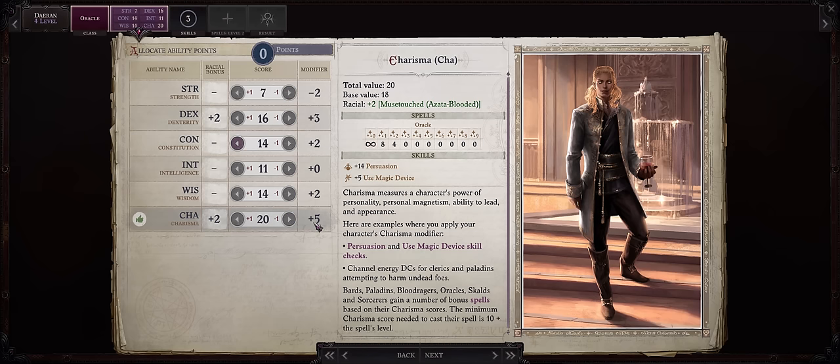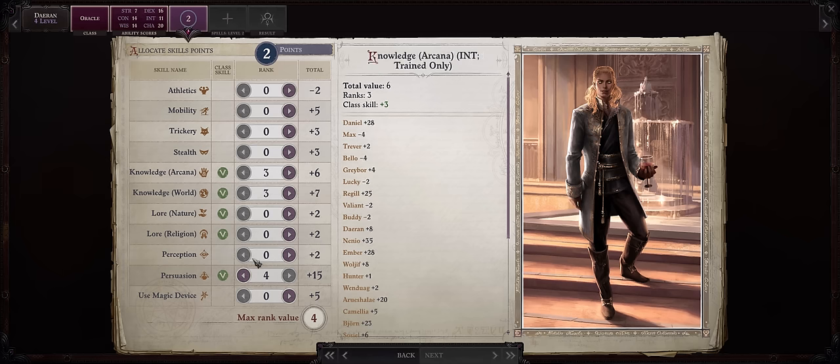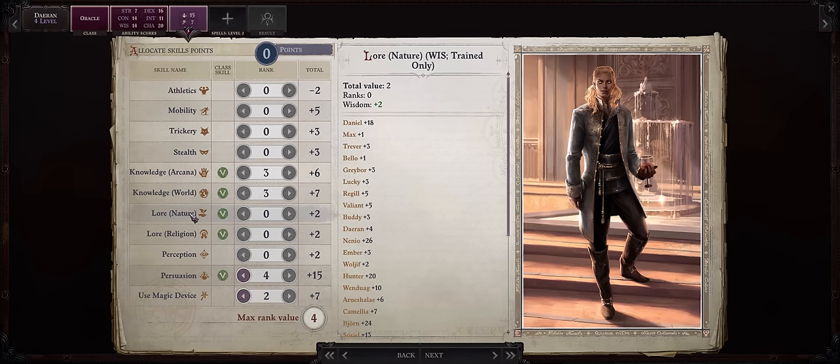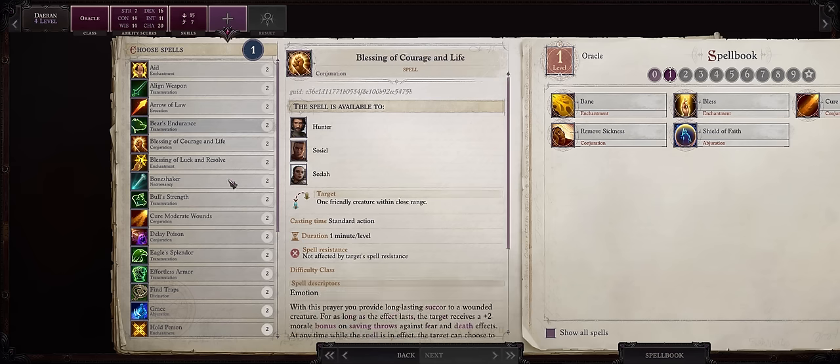After this, you can just increase Charisma from level 8 onwards. For skill points, Persuasion is the best — because of his high Charisma, Daeran can easily make all persuasion checks in the game. The second skill would be Use Magic Device, again because of his high Charisma, and there are plenty of nice scrolls you can get to buff Daeran, especially arcane scrolls he wouldn't be able to cast otherwise as a divine spell caster. Other skills don't really matter — Knowledge and Lore are much better left for party members with high Intelligence or high Wisdom, and the same for Perception.